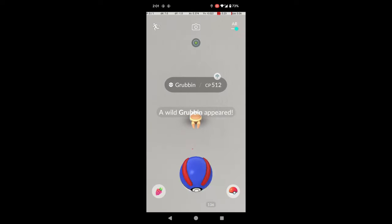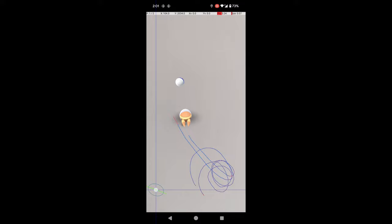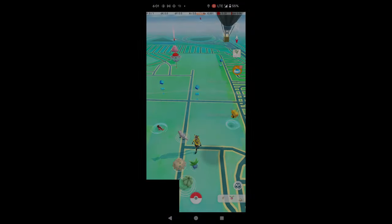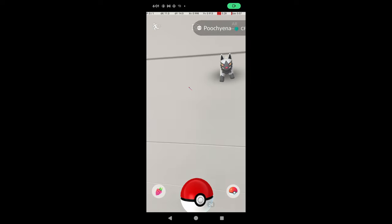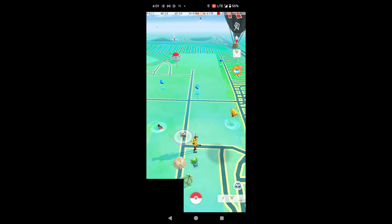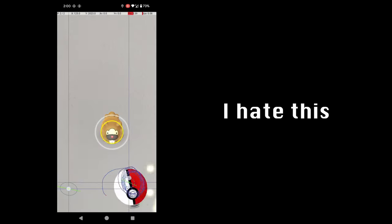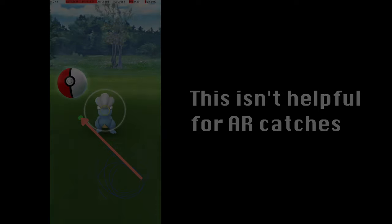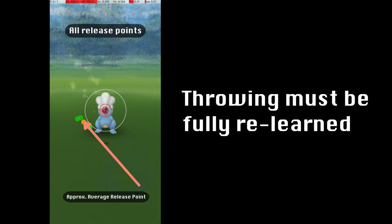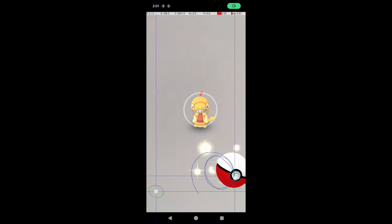And it gets worse. For me, AR catches are more annoying and difficult to perform. First, you have to hold your phone at a specific angle in order for the Pokémon to be in a good position to hit. This is not only difficult but more fatiguing — 3 hours of marathon catching can be tiring, and holding the phone in a particular way makes it worse. Second, throwing accurately in AR is much more difficult in my experience. The Pokémon is not in an ideal, practiced location, and I find Pokémon hitboxes are less forgiving in AR. As a result, hitting nice, great, and excellent throws is much more difficult.